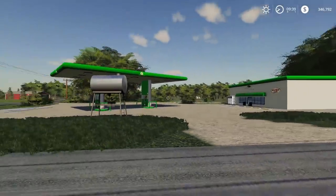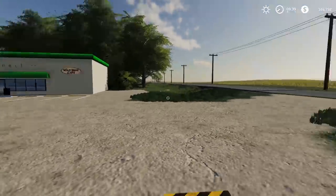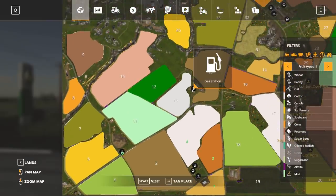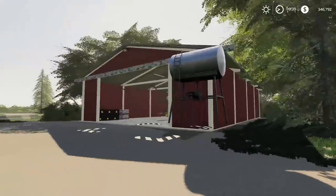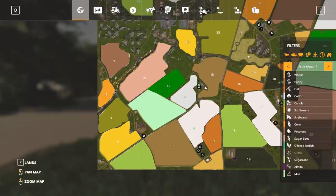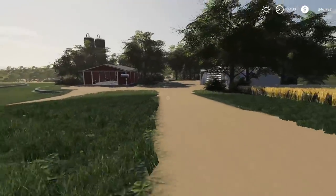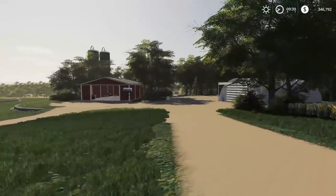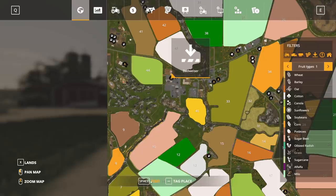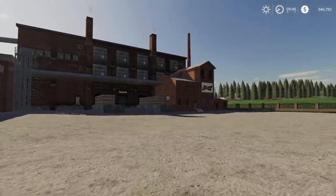I looked at the map and thought there'd be a farm here because there was a marker, but it's actually a gas station out in the middle of nowhere, which is kind of nice. There was also a farm I didn't cover at all — field 15 area — it's got more of a quonset shed setup. I'm not sure where the house is; it might be down that way, and there are some silos over there.